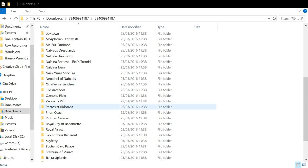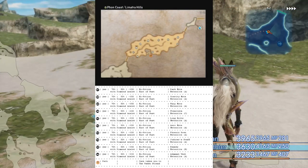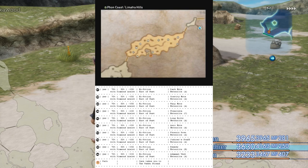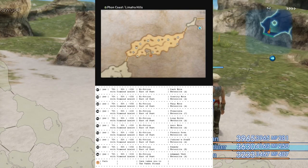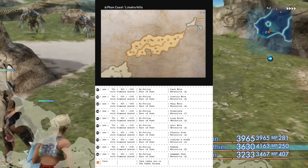For example, we saw that my characters are currently located in the Fong Coast, so if we go ahead and open that folder, then we can see that all the maps for the Fong Coast are available and we can open them at our leisure. If the maps look slightly dated, that's because they were made using the International Zodiac Job System Japanese release, but that doesn't matter because all the treasure locations remain the same for the Zodiac Age.